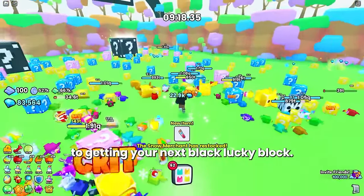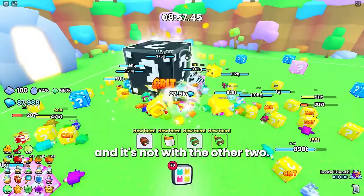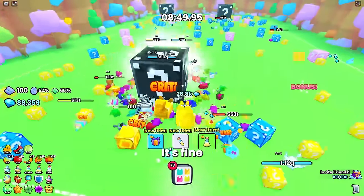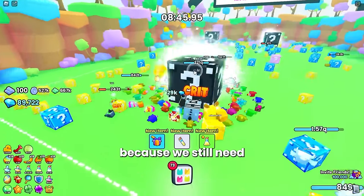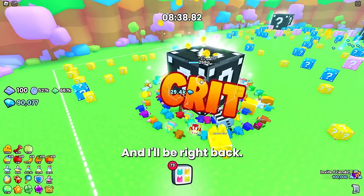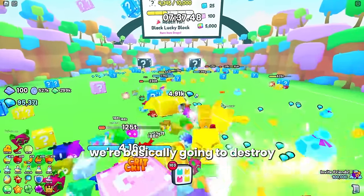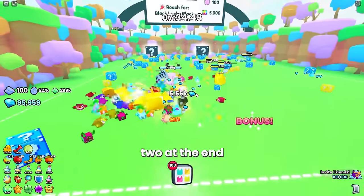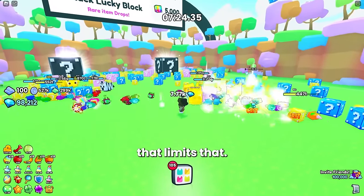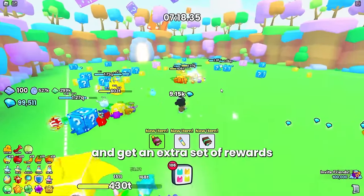The first black lucky block spawned on the other side, away from the other two, so we're going to destroy this one now. It's fine if pets start breaking things around it since we still need those points for the next black lucky block. To explain the strategy: we're going to destroy three black lucky blocks and then leave two at the end to destroy at the same time. We're essentially exploiting the system — the limit is four, but by destroying two simultaneously at the very end, we can get rewards from five total.